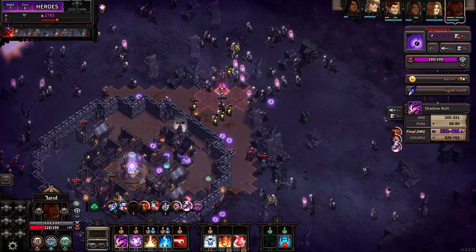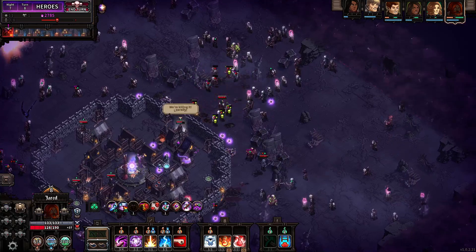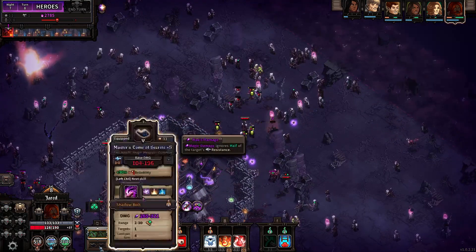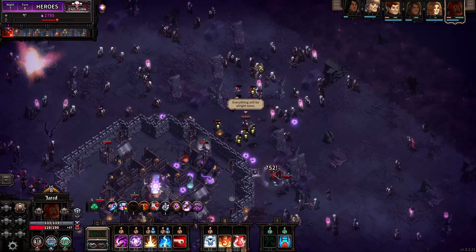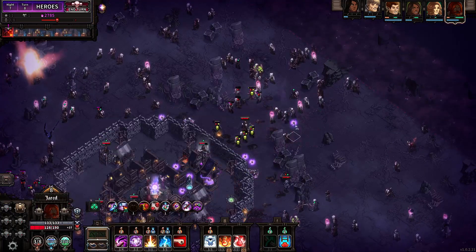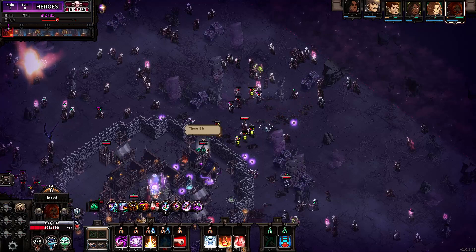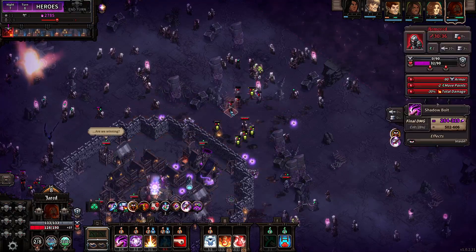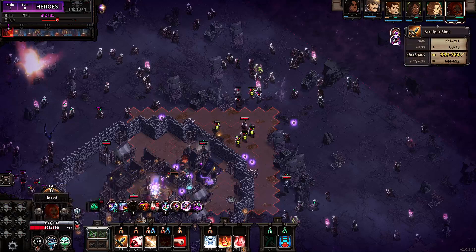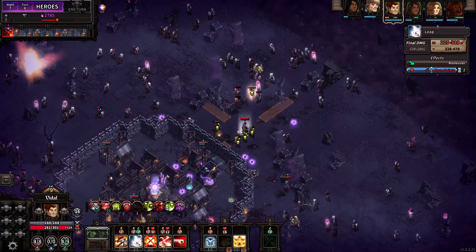Lightning in that should be fine — just blowing the bomb up should be fine because it doesn't hit any of our guys. That was worth more than the lightning would have been. Just out of range of all of this, which is annoying, but in the meantime we might as well clear what we can. Lightning there isn't terrible — he has mana to burn, so might as well do it. That bomb isn't an option for being set off. We'll actually save the last action point for next turn via the perk.